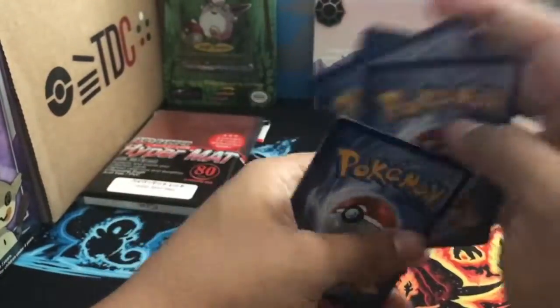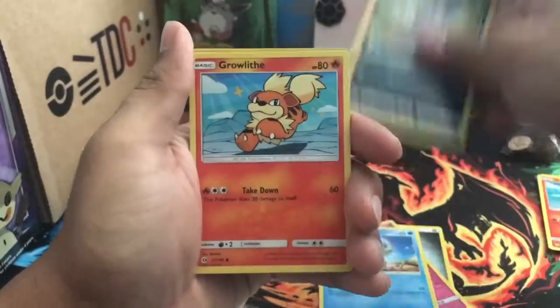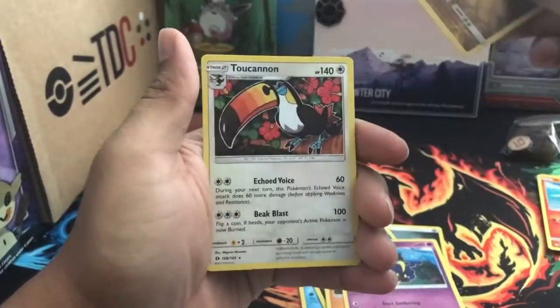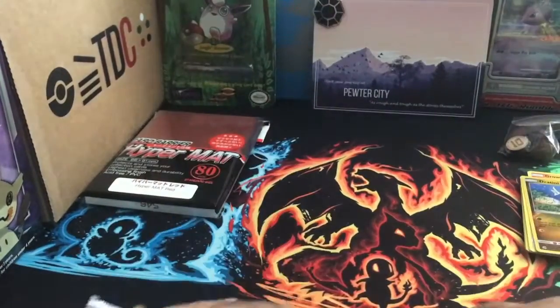This one has four from the back. I got Mega Energy, Grants, Mudsdale, Granbull, Trapinch, Meowth, Bewear, Bruxish, Cosmog, Comfey, and Toucannon — Toucannon regular.